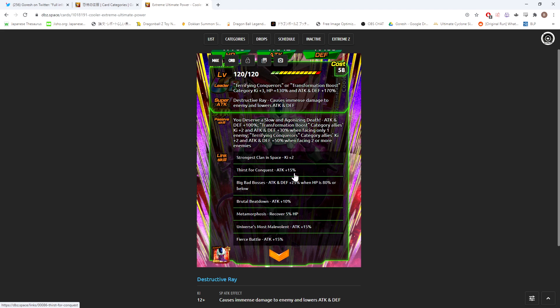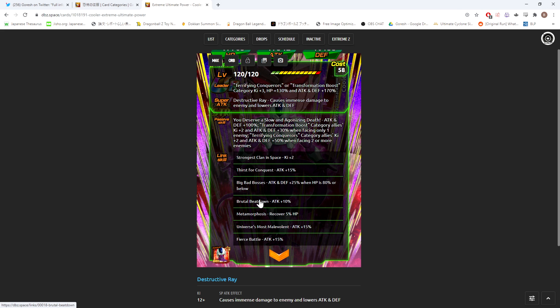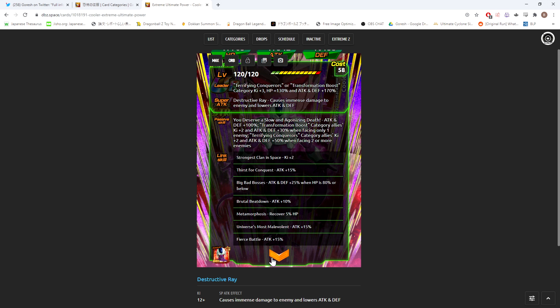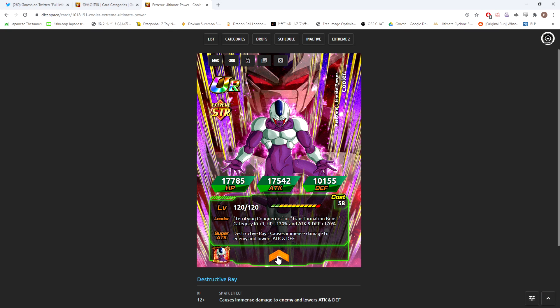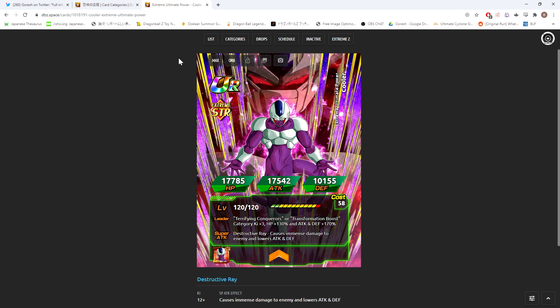They clearly want you to run him on the Terrifying Conquerors category. Looking at Cooler's links — Thirst for Conquest, Big Bad Bosses, Brutal Beatdown, and Fierce Battle — these guys share four attack links. Even at level 1, that's 65% attack worth of shared links, and at level 10 that probably jumps to around 80%. Cooler is sharing about 80% attack in links with this LR who's already getting 130% plus an extra 30% ATK/DEF from his passive. In Battle Road, a rotation of Cooler and Turlis could result in Turlis hitting 250K+ defense — it's going to be absurd.